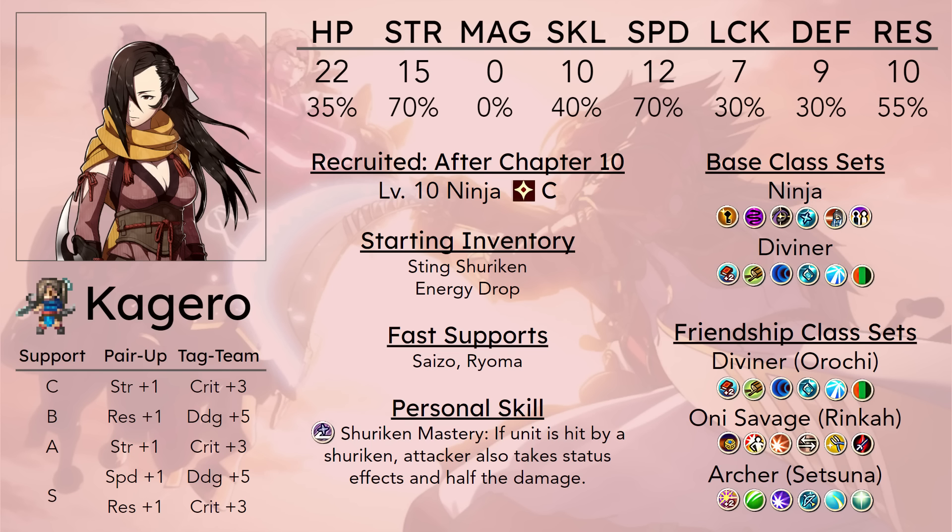So you've just finished a playthrough using Kagero — how did you use her? I instantly promoted her and then using the Berserker I got from Connor's Parallax, I kind of just slapped it onto her and she just murdered everything until I got Ryoma. Kagero starts as a level 10 ninja recruited after chapter 10, which means her first map is the boat map with flyers. She starts with the Sting Shuriken, which is an effective weapon against armors, although you probably want to replace that with an Iron Shuriken, which you can forge later on.